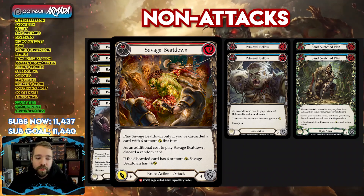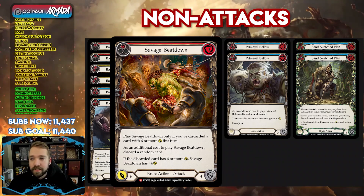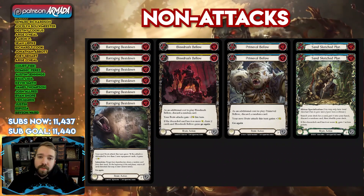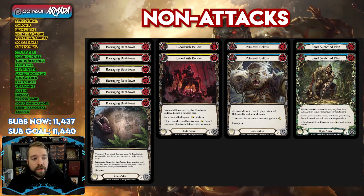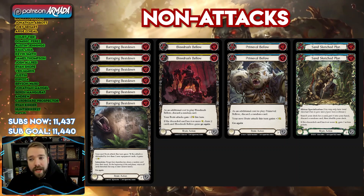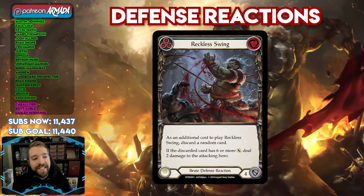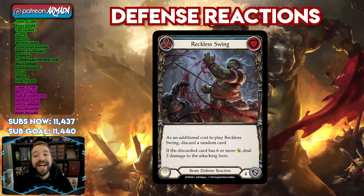I may only be running one copy of Savage Beatdown in the deck, but when I did play it, it pushed for 14 and lethal when my opponent had one card in hand. So if we can go Primeval Bellow into a Savage Beatdown, you can do some absolutely crazy amounts of damage. We also run two copies of Sand Sketch Plan so we can tutor out whatever we want on a specific turn and possibly set up a crazy turn with Savage Beatdown or a Beast Within to grab something. It's sort of a gadget card that allows us to go grab an attack and see where the discard falls.